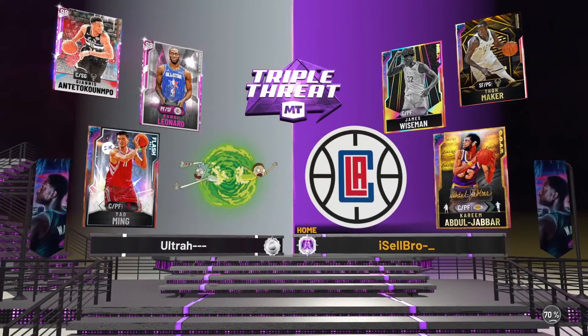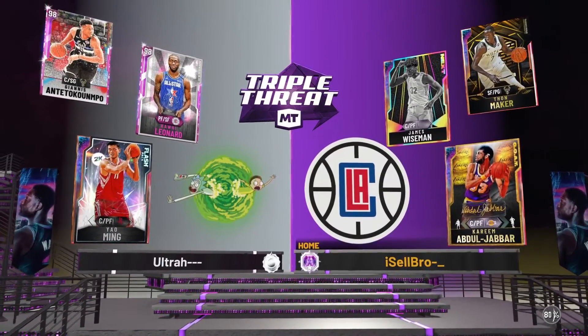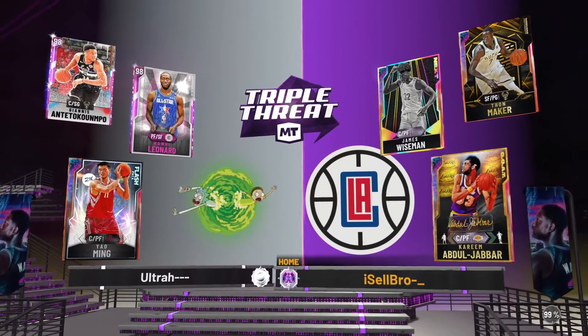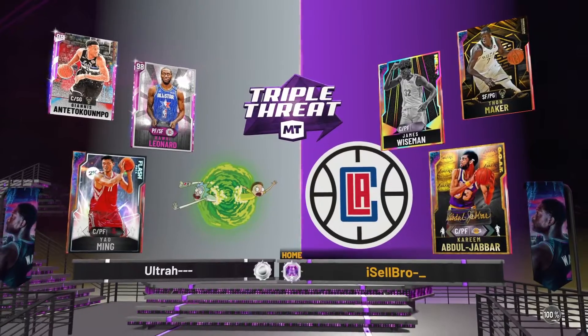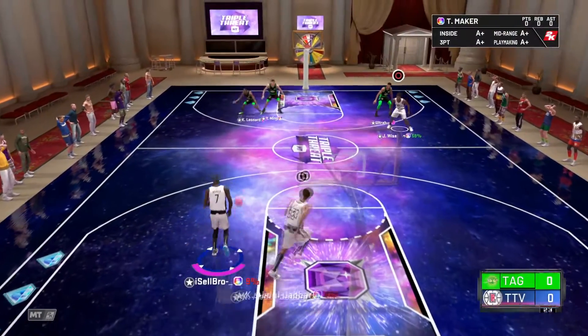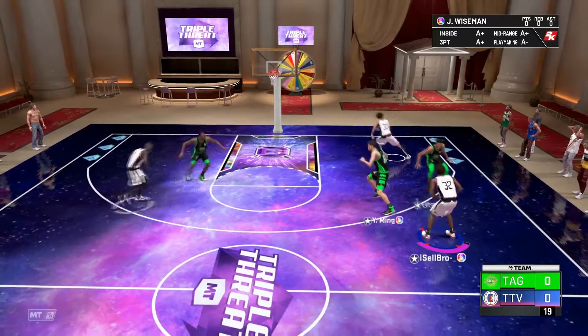Here's the game — we're going up against a guy who has Kawhi Leonard, Giannis at center, shooting guard Giannis, and opal Yao Ming. We're using Wiseman at the four and Kareem Abdul-Jabbar, which is a super cheesy, super absurd team. Having Wiseman at the two is probably going to be pretty cheesy at least for triple threat, even though I do think he can play the two really really well.